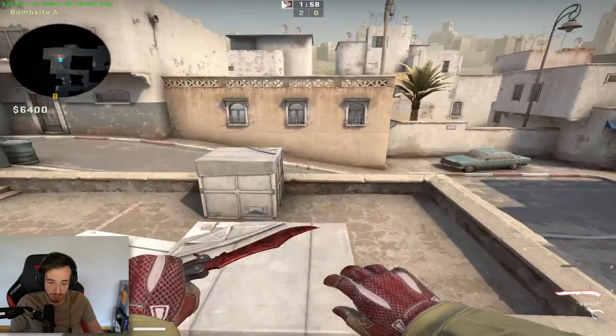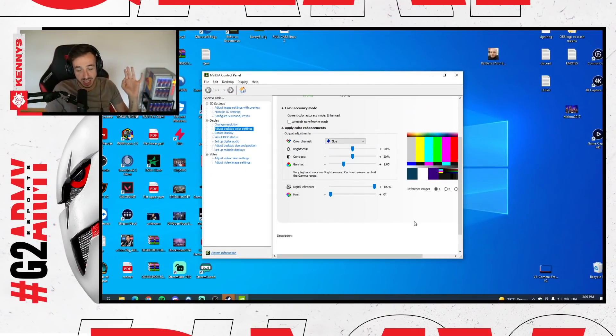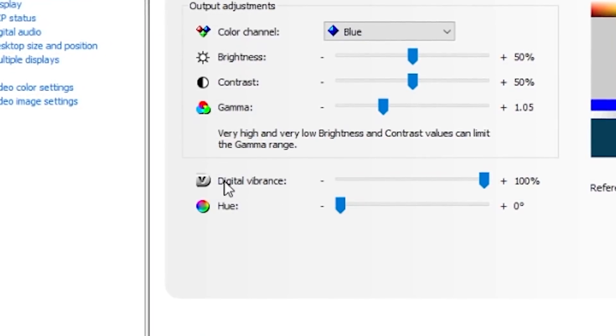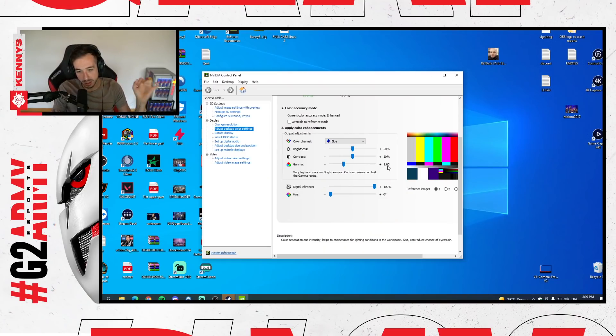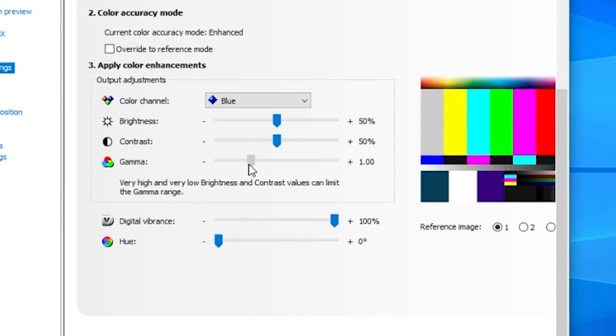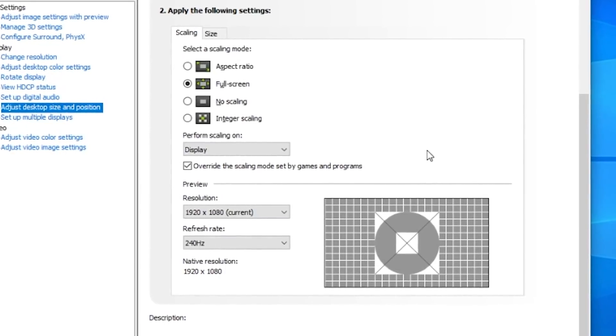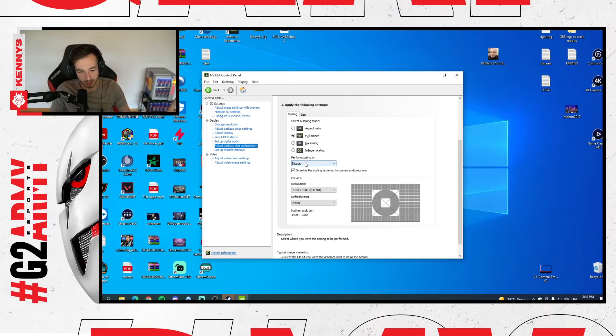Now let's close out with NVIDIA settings. The first thing I change when I get on the PC is digital vibrance, straight to 100%. Why? Because I like to have a colorful game. I also added a little bit of gamma — the difference between 0 and 0.5 or 1.05 is not that big, it's just an adjustment for luminosity. For resolution, I use fullscreen with perform scaling on display and override the screen mode set by games, so I don't have issues with black bars popping up on the sides or top and bottom of the screen.